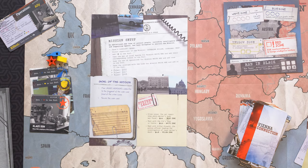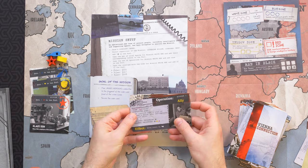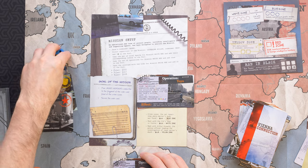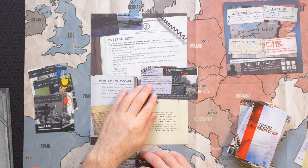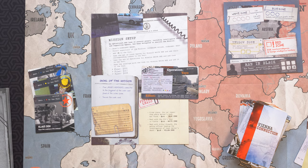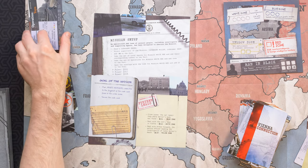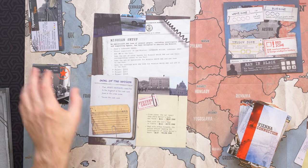You will also occasionally get the opportunity to conduct one or more operations available for each mission by spending limited resource tokens. Operations may lead to further information but also carry risks of changing the storyline for the worse. You will only have enough game turns to follow a very limited subset of leads, and the major decisions you'll be making involve which lead to pursue next.